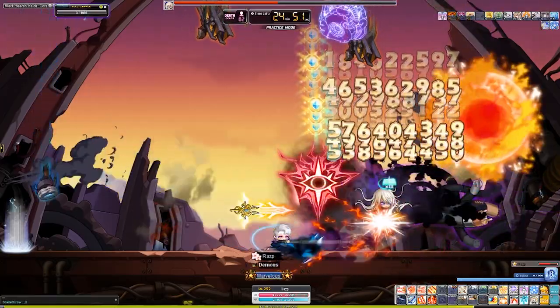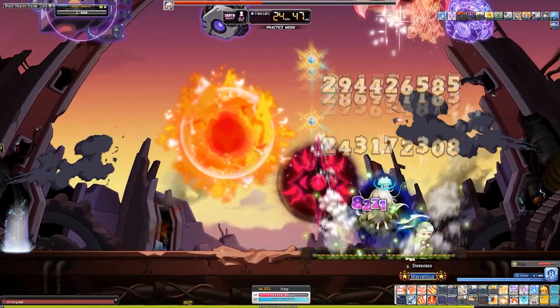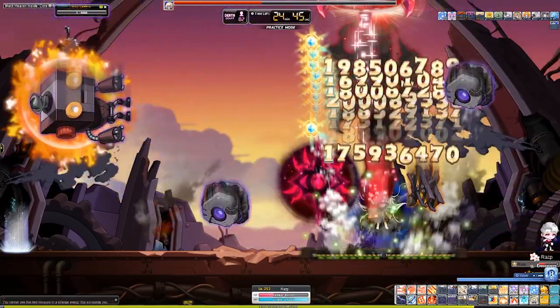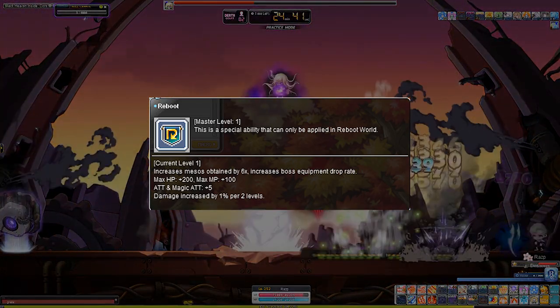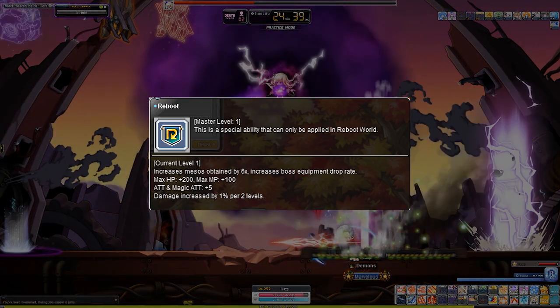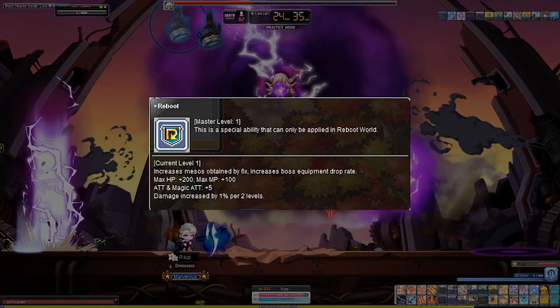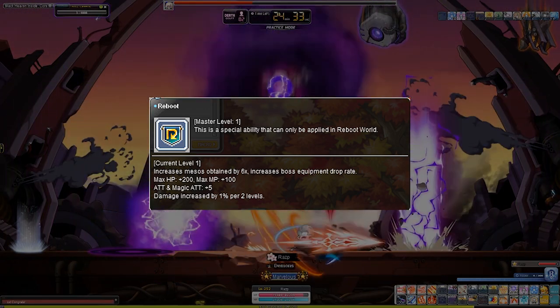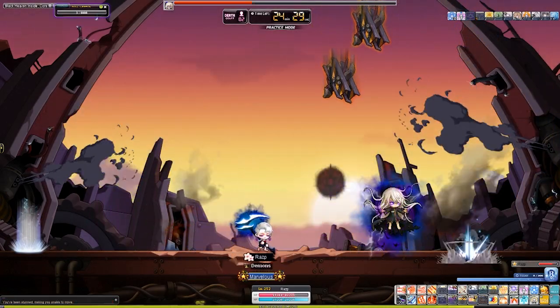Now just a disclaimer: in reboot, going for 3 lines of %Attack over 2-line Boss Damage and 1-line Attack on your primary and secondary weapon is actually better. This is because of the %Damage buff that exists exclusively to the reboot server. It gives you +1% damage for every 2 levels, so at level 200, the buff will naturally give you 100% damage.